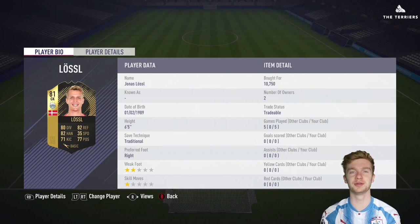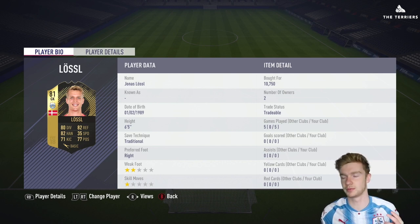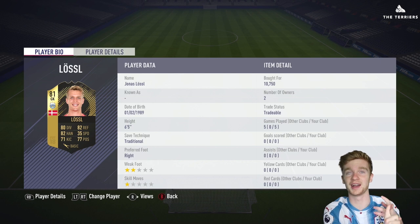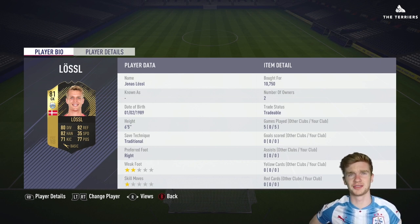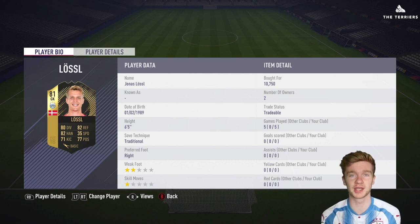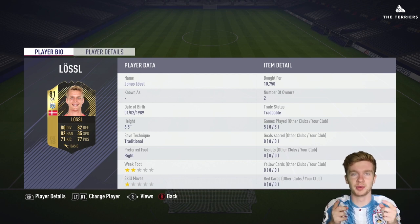So that is a review of Jonas Lossl's FIFA 18 Ultimate Team in-form card — his Team of the Week card. Hopefully you guys enjoyed this. I do recommend you go pick him up: it's a Huddersfield Town player with an in-form and we don't really get many of those. He's a very good card to play with — a nice, solid 82-rated goalkeeper who only costs around 10k. It is a very good pick-up, so I do highly recommend you go and get him.